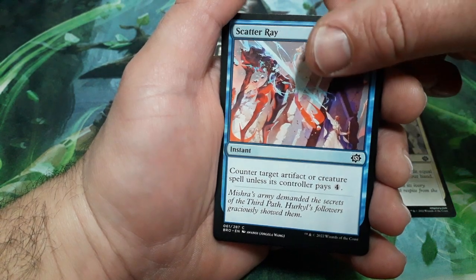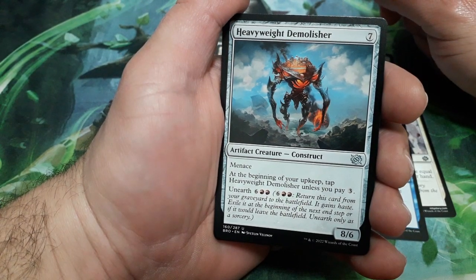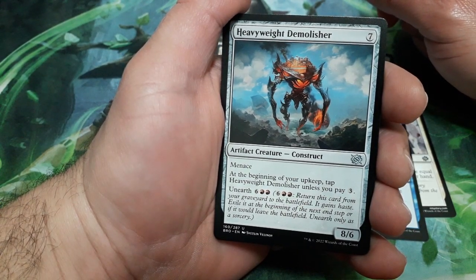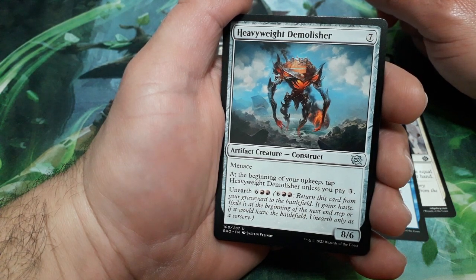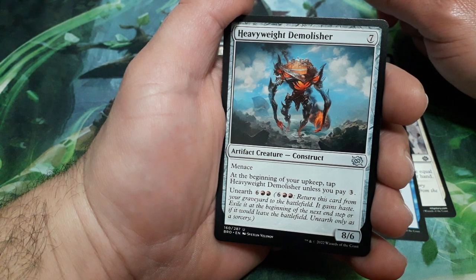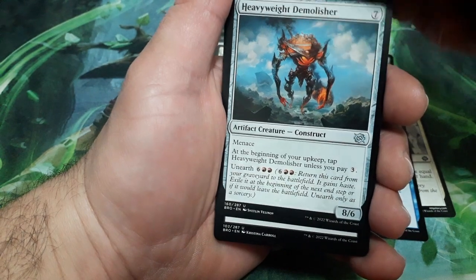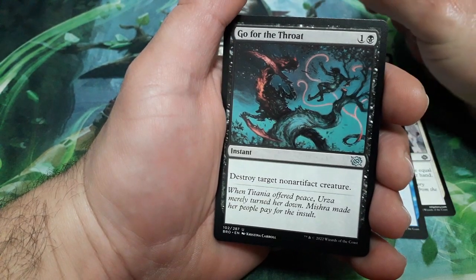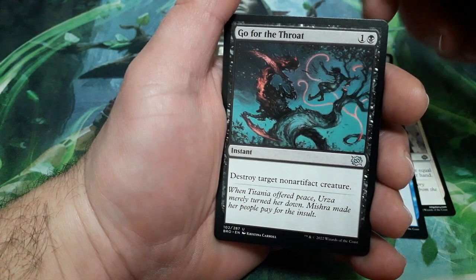First uncommon: Heavyweight Demolisher, seven drops — it has menace. At the beginning of your upkeep, tap Heavyweight Demolisher unless you pay three. It has an unearth cost of eight and is an 8/6. Go for the Throat, two drops — destroy target non-artifact creature.